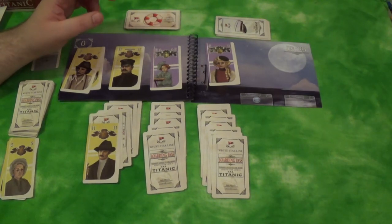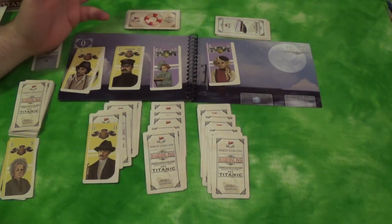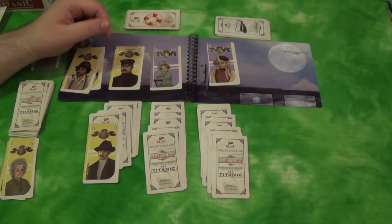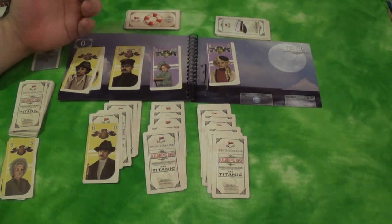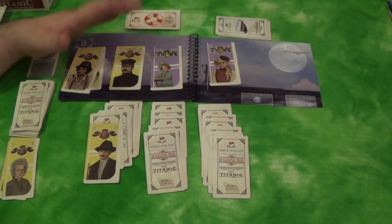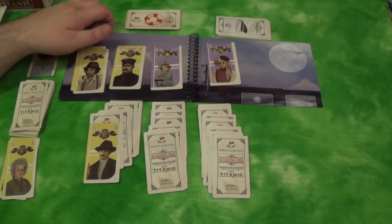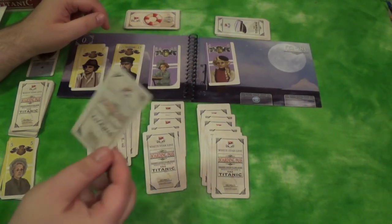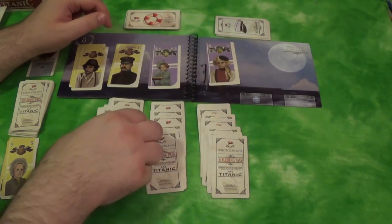In the game rules it says the historical crew scored 19 points, so you're trying to aim to beat that. You can actually score way more than that if you somehow rescue everybody — I've never done that, but that's a possibility. That is really all there is to SOS Titanic. The components are all really high quality satin finish cards, the booklet itself is really cool, and I really like the thematic touches as far as the backs of the cards looking like boarding passes, things of that nature.